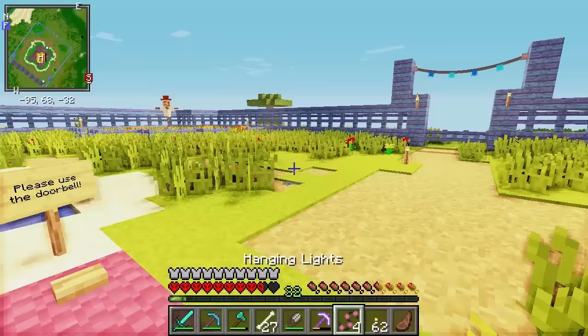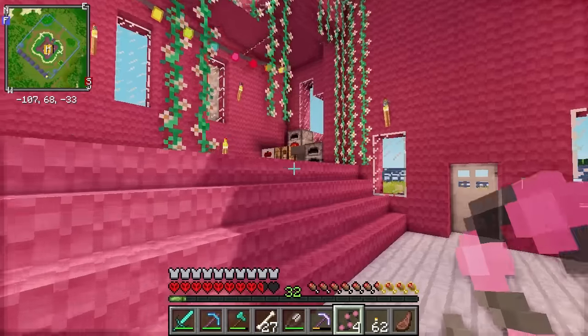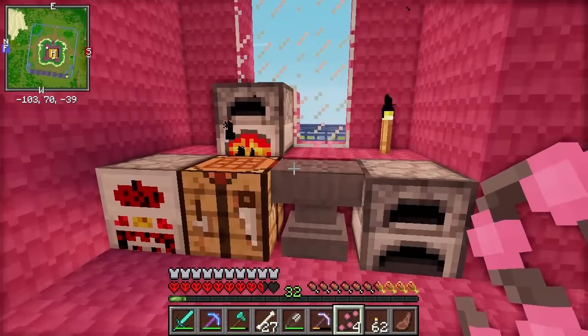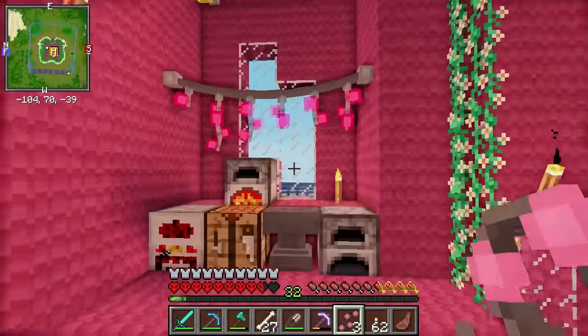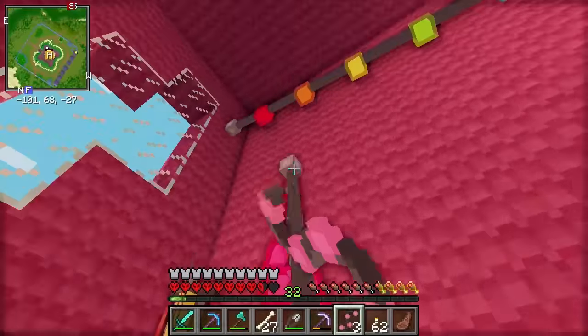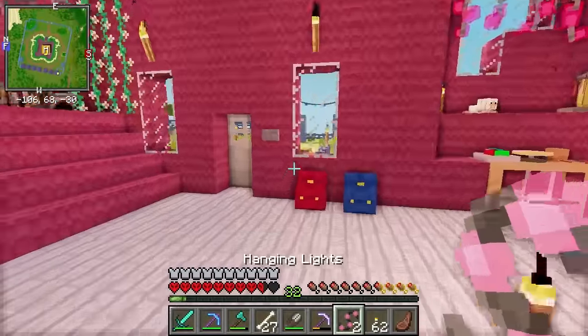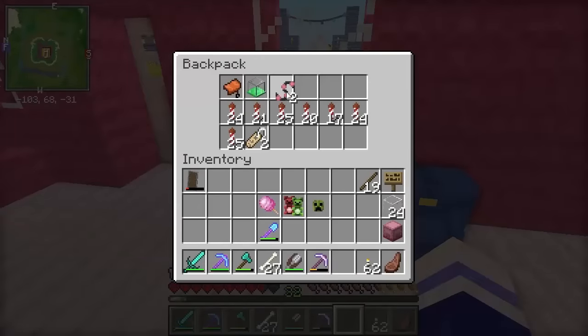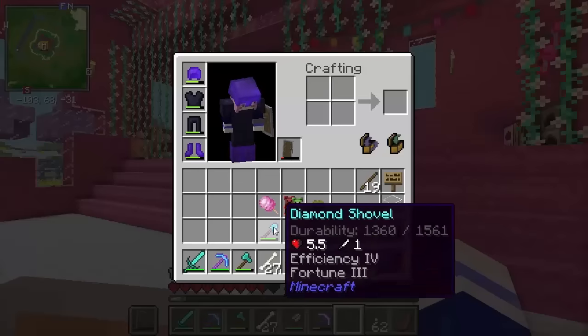First of all, let's test out these lights. We need to find somewhere special for these. What about over here? This area looks a bit drab, we can definitely spice it up. I love it! To come to think of it this area looks a bit drab as well. Oh my goodness, that is so cute. I'm gonna keep the other two so I can use them for another special project in the future. And I'm gonna keep these to snack on throughout the episode.